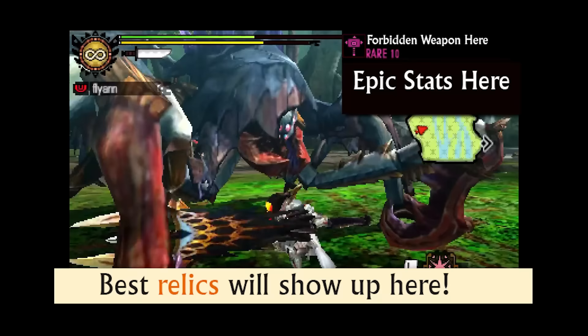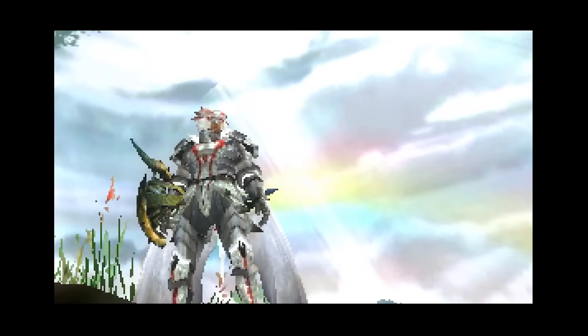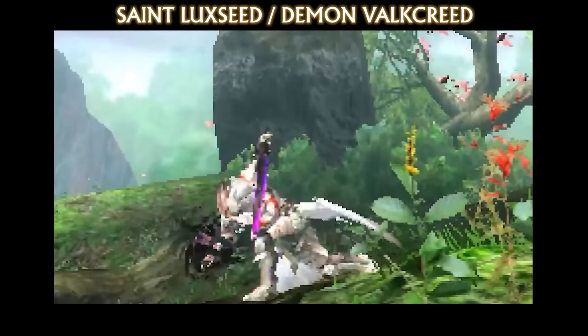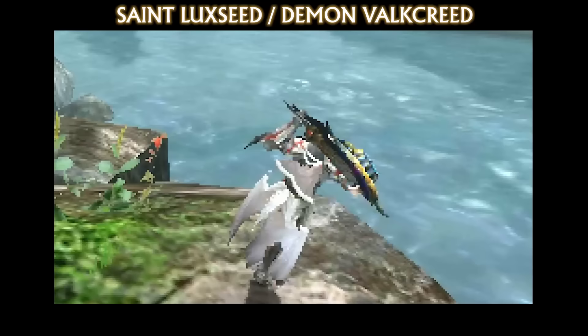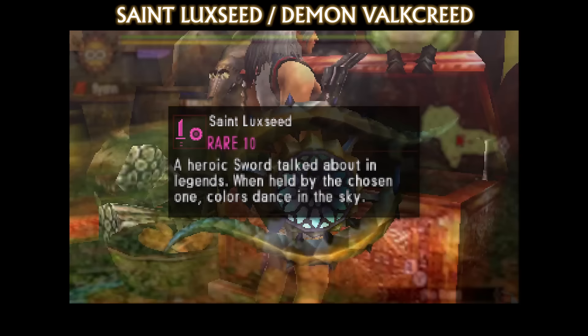I want to start this list off with a bit of a bang — a unique pair of swords. The Saint Luxeed and the Demon Valkyrie Sword and Shields are the first of the forbidden weapons we'll be looking at today. There's a very interesting duality between them. The Demon Valkyrie represents darkness — their weapon model is based on the Sukar Ankh SNS made from Gormagala parts. I love the way it awakens when unsheathed. The description reads: 'A demonic blade born from a nefarious scrawl. Its owner loses all they have loved.' And the Saint Luxeed represents light — their weapon model is based on Le Lumiere, which is made from Shagaru Magala parts. The stained glass-like design on the shield is mesmerizing. The weapon description reads: 'A heroic sword talked about in Legends. When held by the Chosen One, colors dance in the sky.'